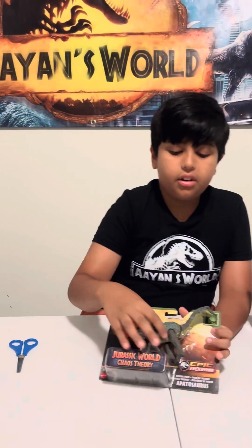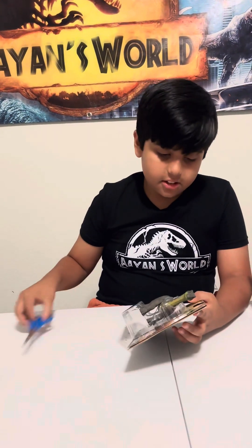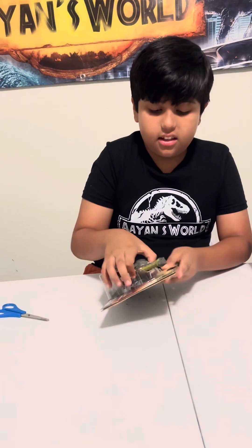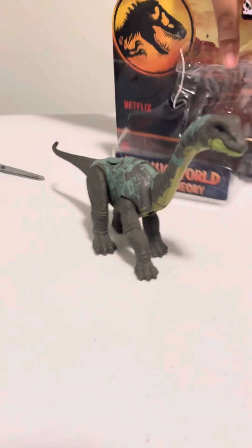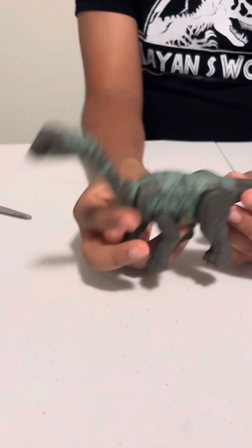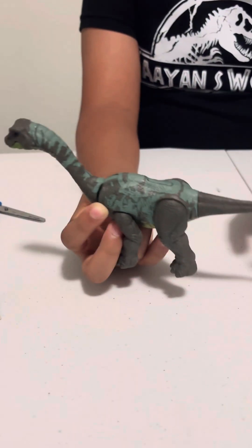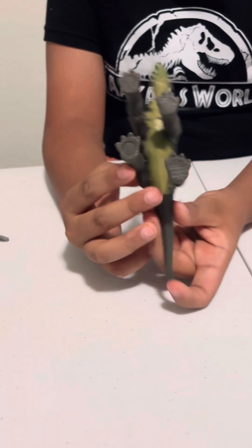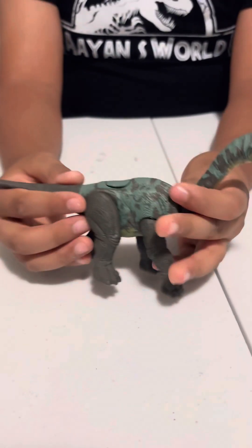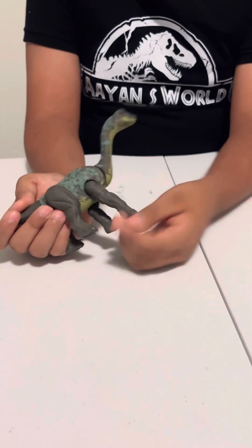Now we're gonna look at the Apatosaurus. This is from a swampy biome as we can see on the box, which is a pretty new thing. Just first looking at the creature, I love the blue pattern on its whole body. It has some underbelly paint which is yellow, and you can quickly go ahead and scan this.